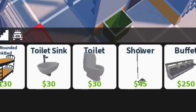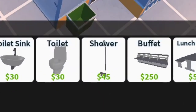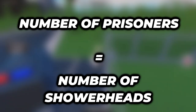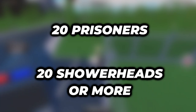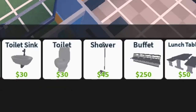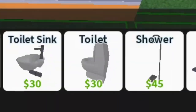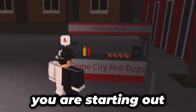Next is the toiletries you have to take care of. Shower times are where a lot of breakouts happen. The shower heads, which are $45, are used more than people think. The number of prisoners and the number of shower heads need to be equal — if you hold 20 prisoners, you need 20 shower heads to keep them happy. They aren't really that expensive at $45, but the space they consume, including toilets and sinks, is going to take quite a large chunk of your space, especially when you're starting out.